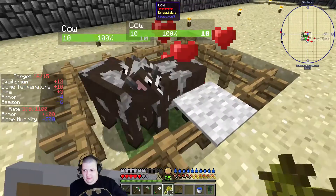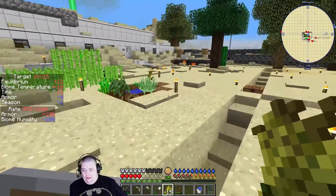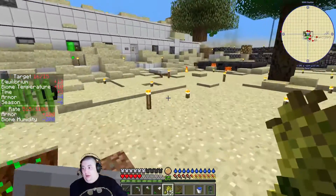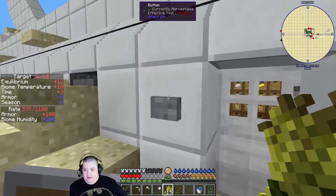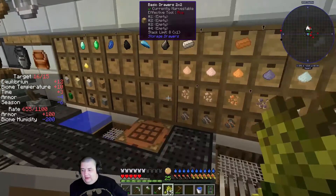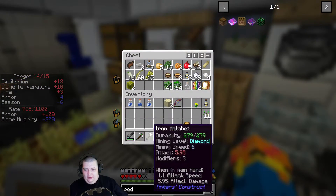You guys need to make little tiny baby cows while I'm doing that. I'm going to get inside and cool off. I now have 15 wheat — that'll go in the food chest, I'll figure out something to do with that.